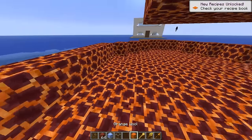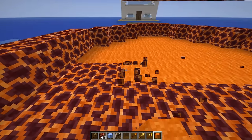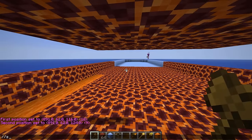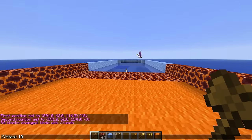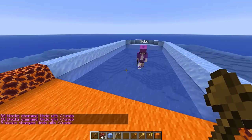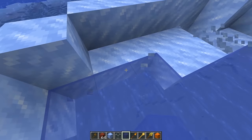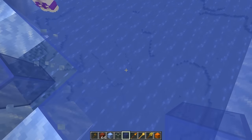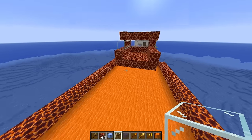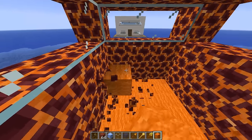I'll replace all of the floor with some orange wool. Let me fill all of this with orange wool, select it, and run slash slash stack. There we go - this is looking sick. You can see the ocean under our ship through the glass floor. I didn't even think about that - that actually looks so cool. You can see all the fishies that are gonna be below here once we're actually sailing. Now we gotta finish up the captain's area and replace all the floor with orange wool.